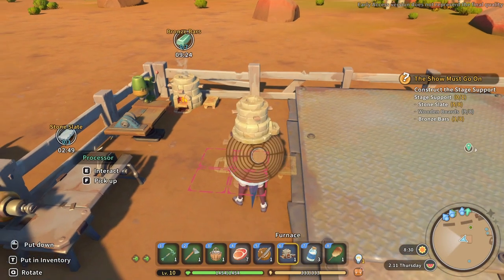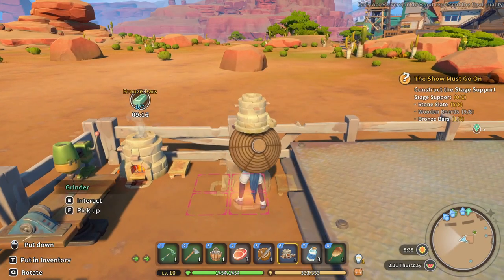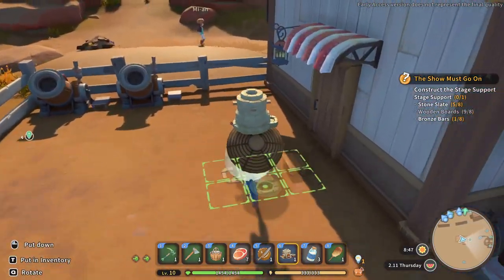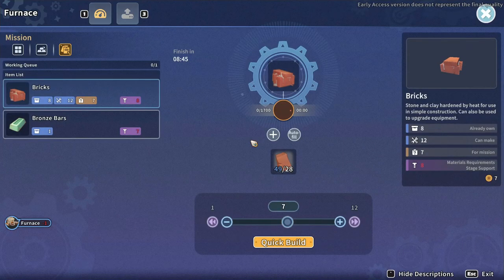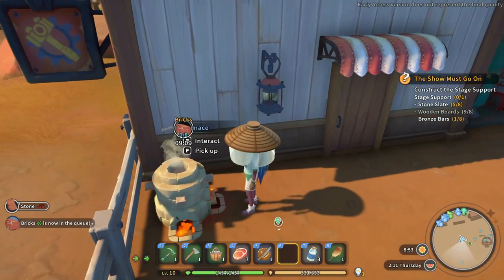Number six — not gonna be able to fit that in there. Interact with this furnace. Awesome, and then I want to make — I'm gonna make eight over here.